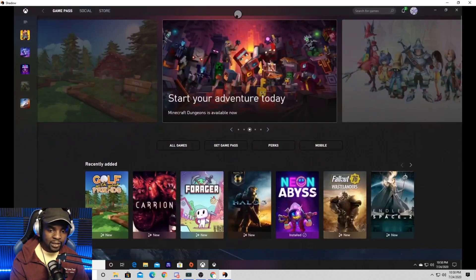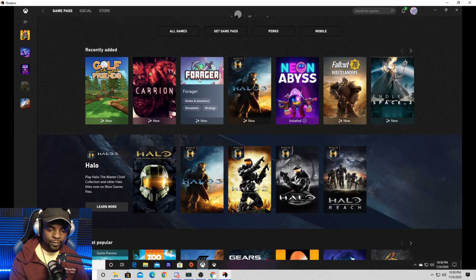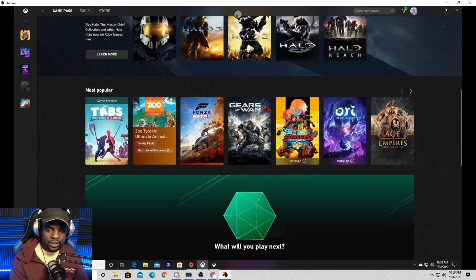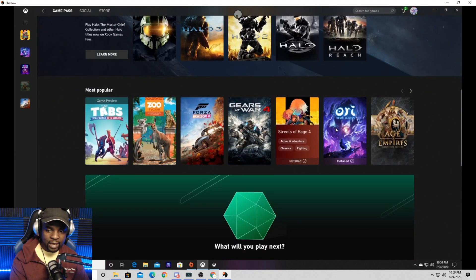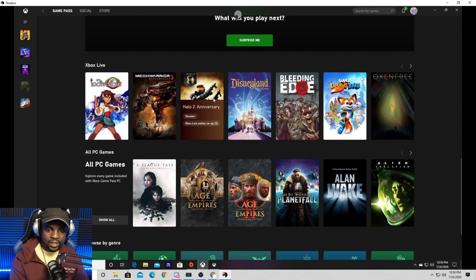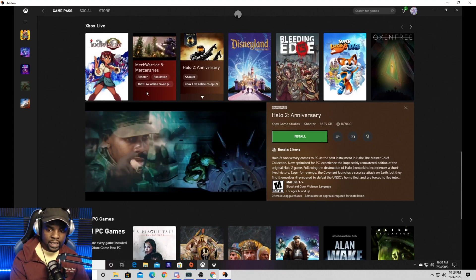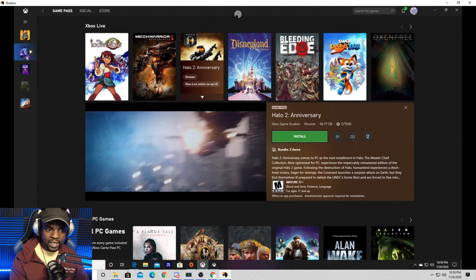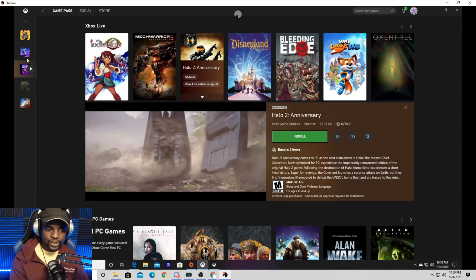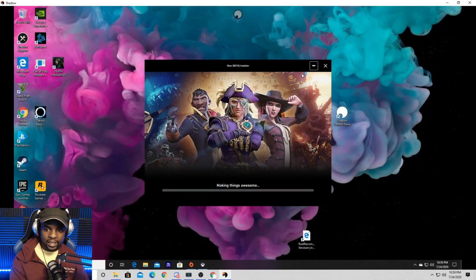As you can see here, I have Game Pass booted up — this is Game Pass for PC. If you guys have Game Pass Ultimate, it's going to be the same thing that's available with xCloud this fall. I have Halo 3, all the Halos, Gears 4, Forza Horizon, Ori and the Will of the Wisps, Streets of Rage 4 — all these games are available on Game Pass. The beautiful thing is you can click one of these games and install it to Shadow PC, which is a virtual computer in the cloud.